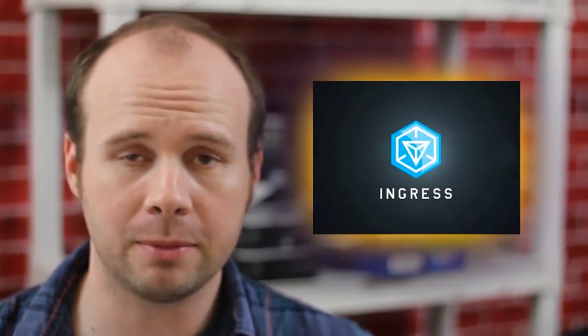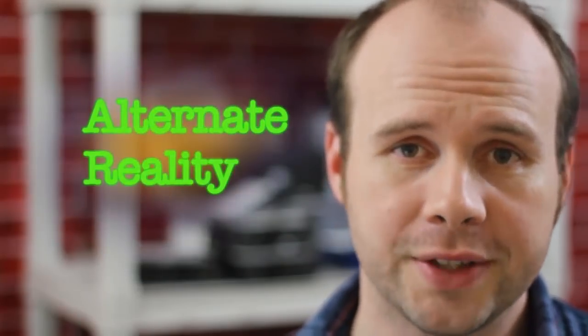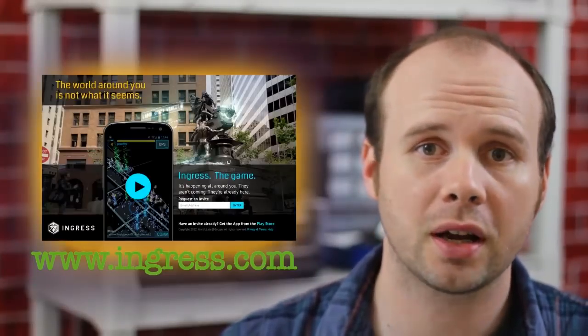Howdy Tinker Nerds! For those of you that are unaware, Ingress is an alternate reality game put out by Google. Alternate reality essentially means it's a game that uses the real world around you as its platform. At the time of this video, the game is currently in closed beta, but you can request an invitation either at Ingress.com or NianticProject.com. The Niantic Project is a covert operative website that posts memos and files with secret activation codes hidden inside them. Cracking these codes requires knowledge of everything from Base64 and Morse code to Braille and the Periodic Table. But the Niantic storyline is its own can of worms — in this video, my intent is only to focus on how to play the game.